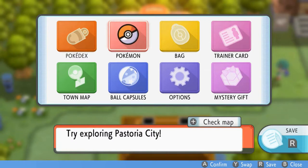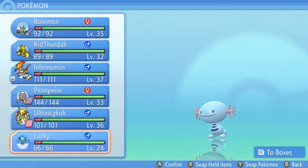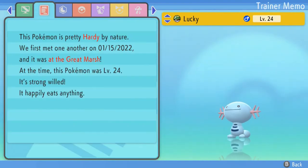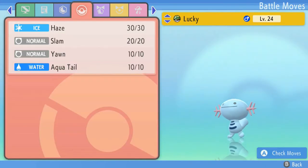There's something else I wanted to show you guys. Now that we're a bit further along, I decided to make another switch on my team. I switched Hydra for Lucky. We already got a Quagsire, but I wanted to get a Wooper, evolve it, and get that Water/Ground type. We don't have a pure ground type, and this guy gives us an advantage against Electric types. The only downside is its speed isn't the best, but it does have the ability Water Absorb, which restores HP when hit by water attacks.